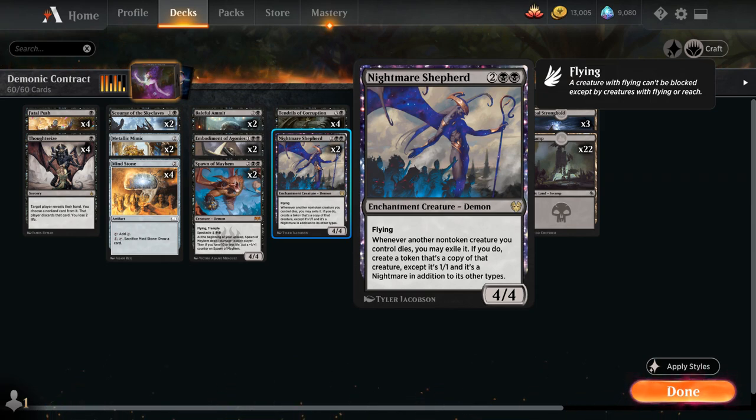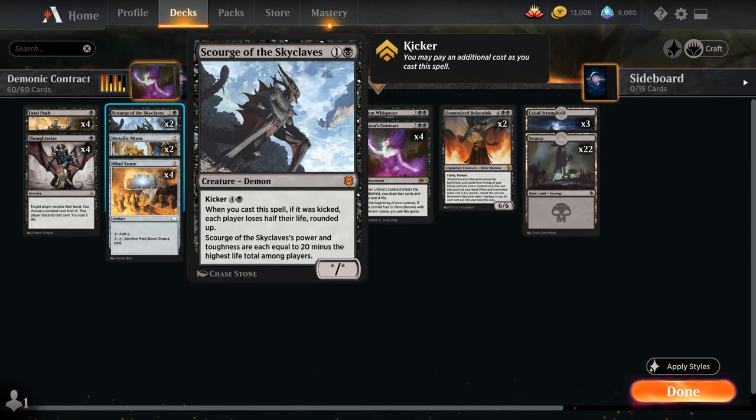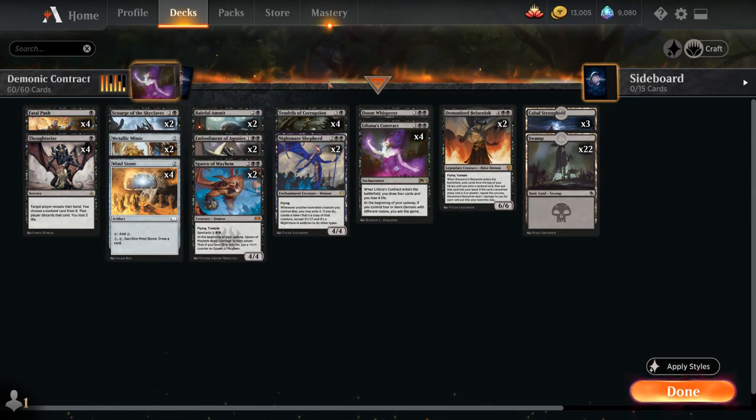There's a cool interaction between Nightmare Shepherd and Scourge of the Skyclaves. If we have Nightmare Shepherd in play and Scourge of the Skyclaves in hand, even if a player is at 20 or more life, we can still play Scourge — it'll die right away, but it comes back as a 1/1 Nightmare Demon, overriding the Scourge's ability. This also enables Revolt for Fatal Push at the same time.